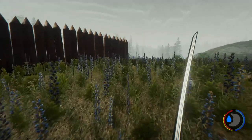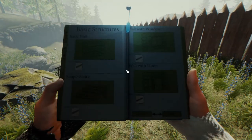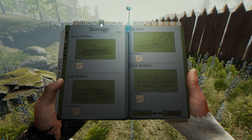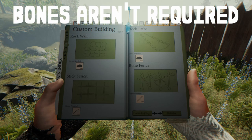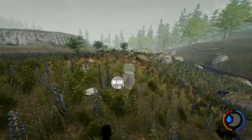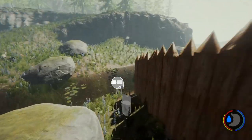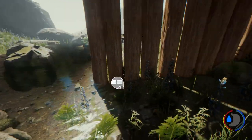You can choose any one that you want. Each one requires a different set of materials. Because we don't have bones and all that, I'm just going to go with Rock Wall. The Defensive Spikes takes wood, and we've already gone over how you're supposed to do that.